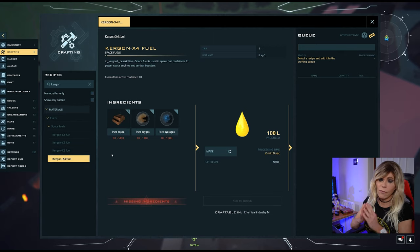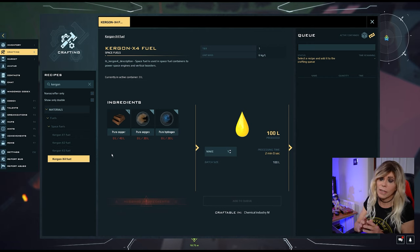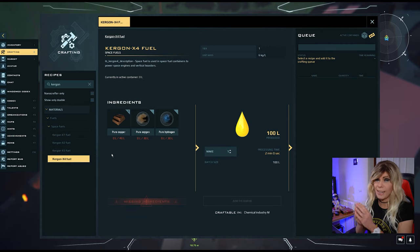The reason we have four different fuels is so you never get stranded on a planet. Not all planets have the same uncommon minerals, so you will always find the ore you need on one of the planets to get off again. One thing to be aware of: you cannot mix these fuels. If you've started with Kergon X4, you need to continue with that, or empty the tank and replace it with a different fuel.